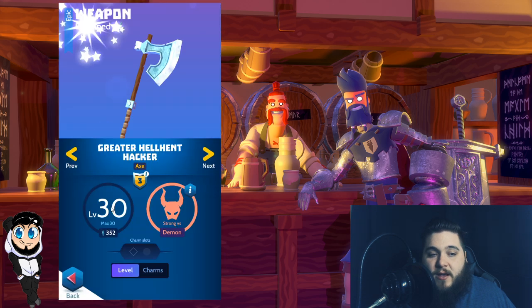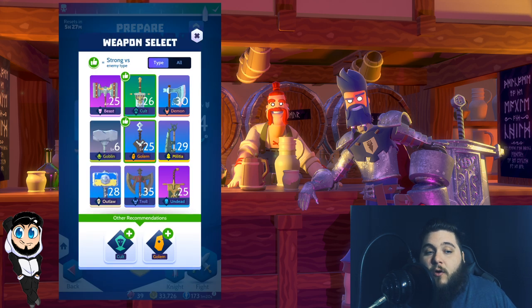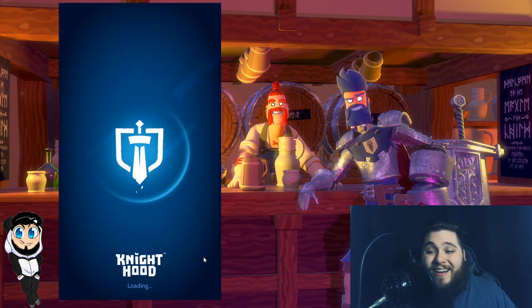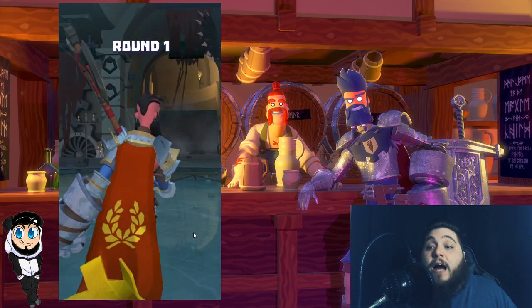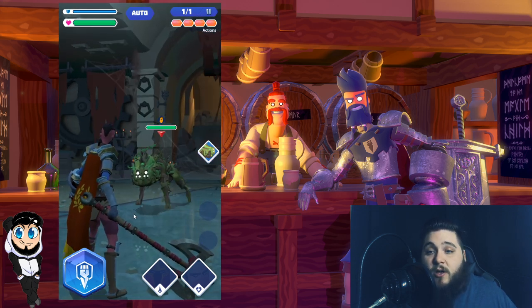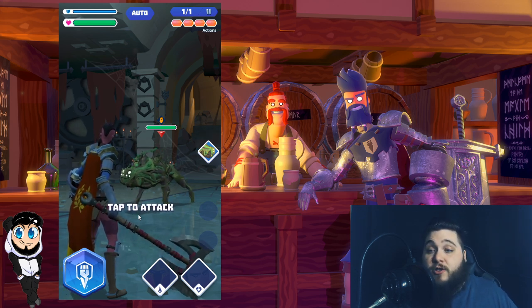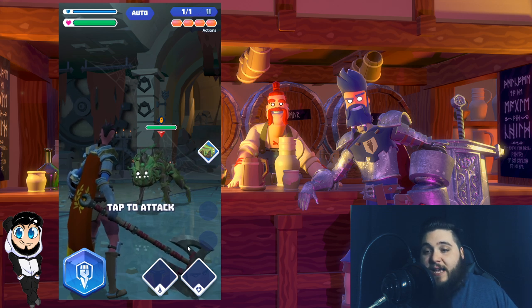Just keep in mind that just because a weapon has damage strong versus a type doesn't necessarily mean it's going to deal more damage than your highest weapon, depending on that discrepancy. For example, if I look at this demon weapon, it has 352, so it's going to deal more damage if I'm fighting demons. But my cult and golem weapons are not as strong as bringing my troll weapon here. So we're going to go straight into this fight. My recommendation is to take down these guys as fast as possible — you want to punch the units that you don't have a strong-versus weapon for. If this weapon were a cult weapon, I would punch the golems and swing my sword at the cult units.